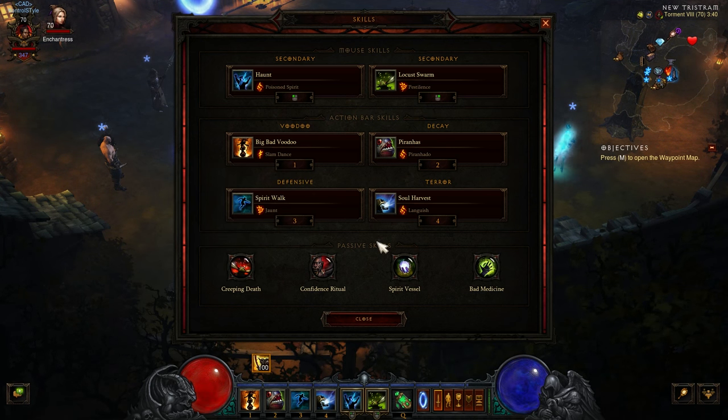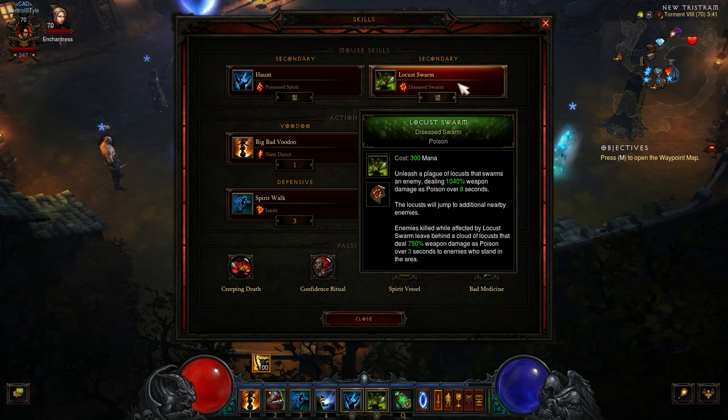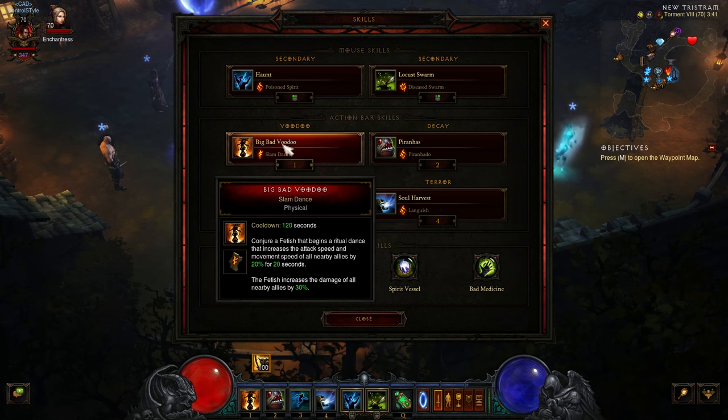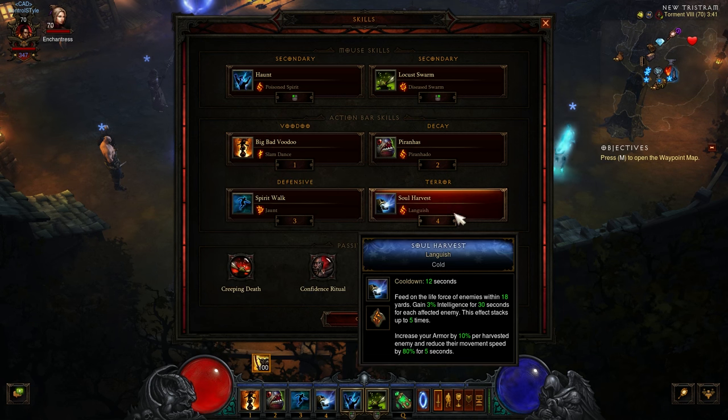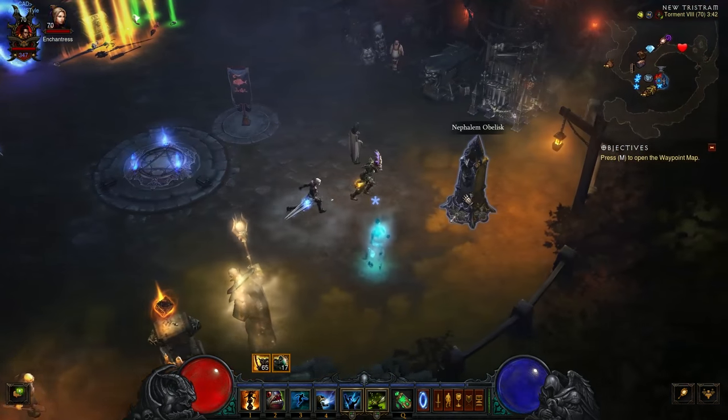So Haunt with Poison does damage from all sorts of sources. Locust Swarm with Disease — I stand out and take more damage. I couldn't think of anything so I put Piranhas in there — it's always cool to have them hanging out. For bosses and elites I use Big Bad Voodoo. That's your main attack as far as I can tell. It just doesn't seem very powerful, but it crits for about 10 million or something.